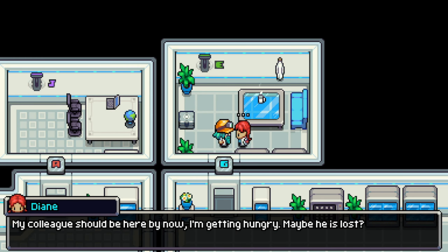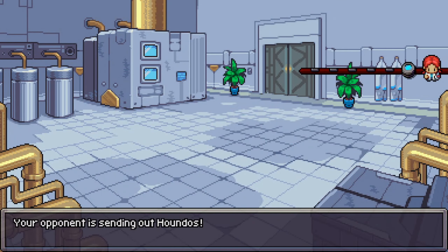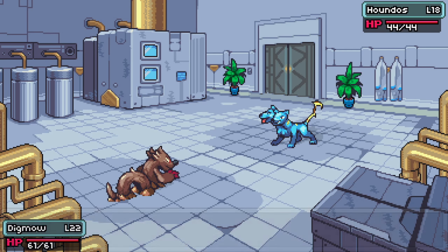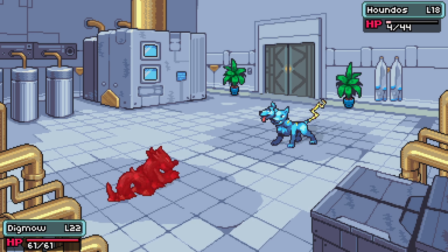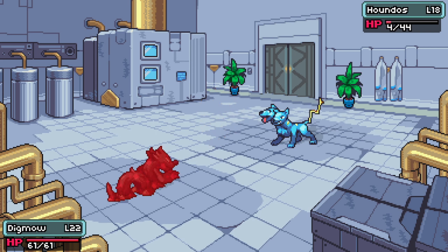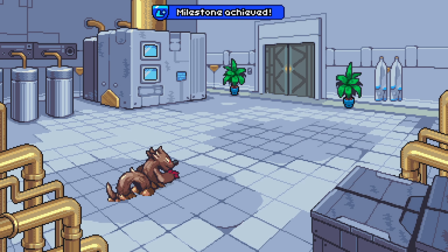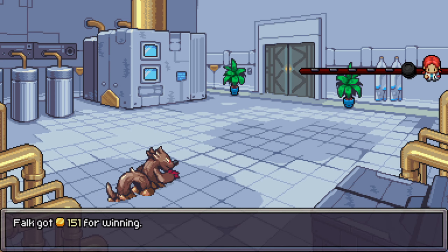Hello. My colleague should be here by now, I'm getting hungry — maybe he's lost, I'll just battle you to pass the time. Dian has one — it's a Houndus. Let's send in our Digmaw, or some Sandball. Let's play ball with the dog — doesn't seem to like that very much. Let's do the scratch. Wait, to decrease my attack? Does that feel like a decreased attack? No, I don't think so. Another milestone achieved — five researchers defeated. My colleague is lost and I lost — yay.